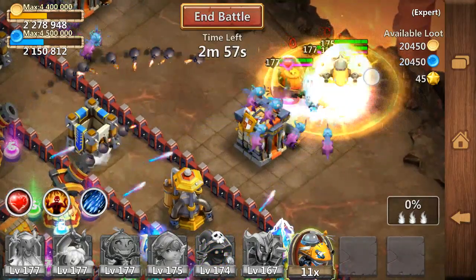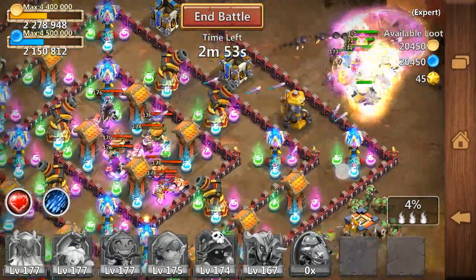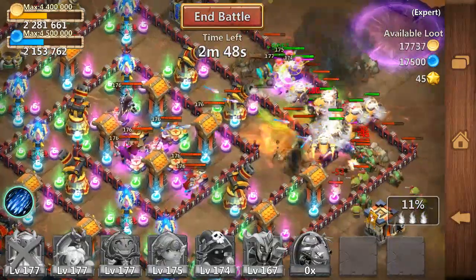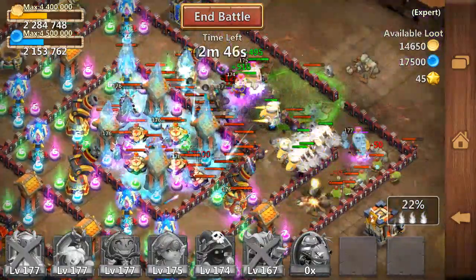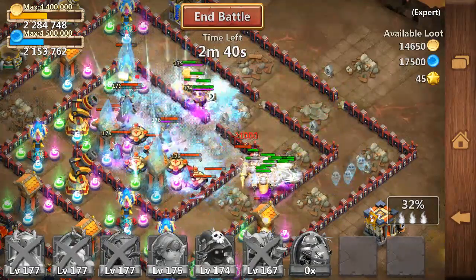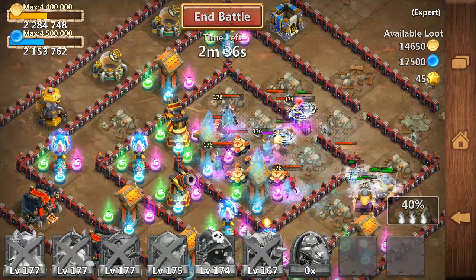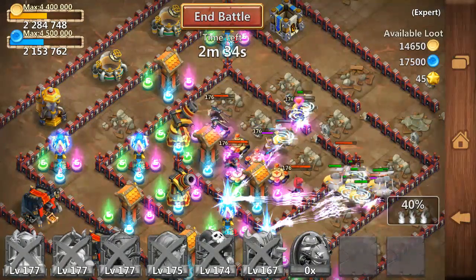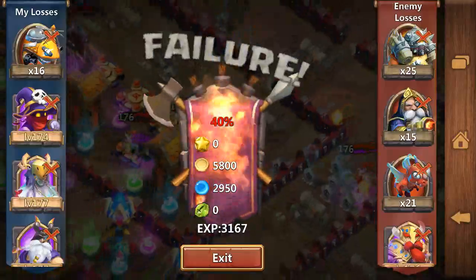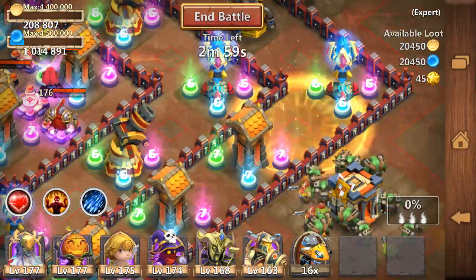Let's see once more. We're using our strategy again that we're trying at the beginning, and again Druid, Immortive soon, Pumpkin Nuke — all the heroes are dying. That spawn on the top right corner is not a good spawn in my opinion. It seems like at the beginning everything goes well, but then your heroes die quick.